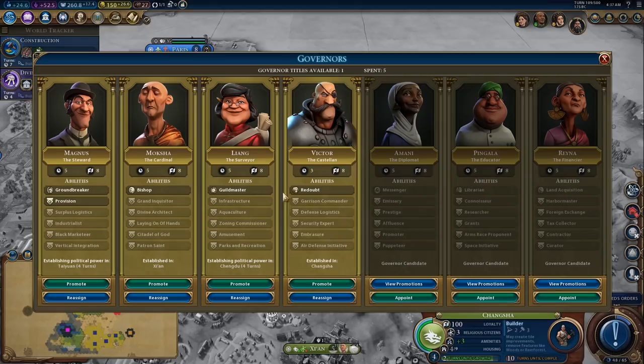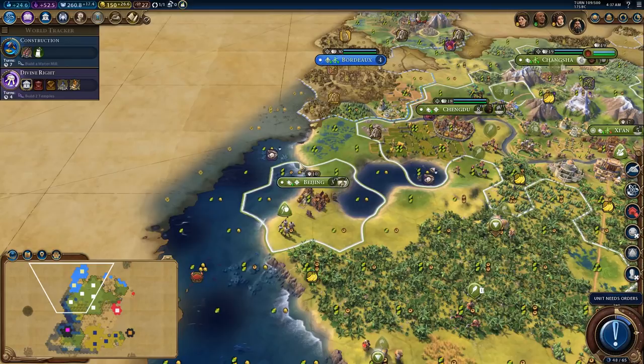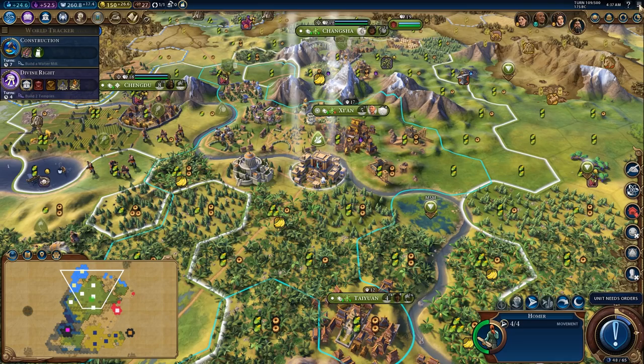And then we'll put Victor in Chengdu. I have gold to purchase things, but I don't think I really want to purchase things right now. You're coming forward to fog bust. I have Armin — we'll take a friendship. That's good. I want to prevent him from going to war with us, which means we don't have to worry about defending against him because he won't declare war on a friend.